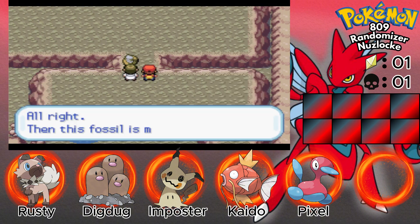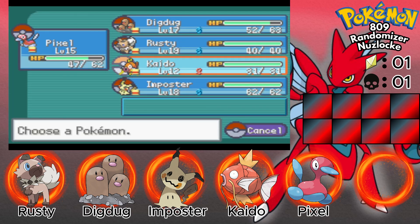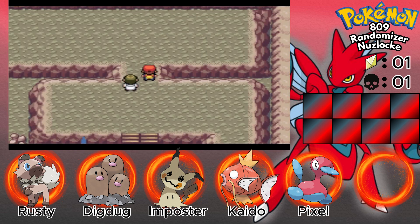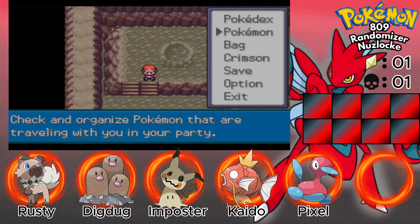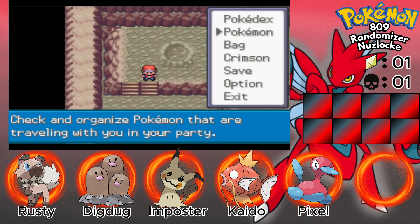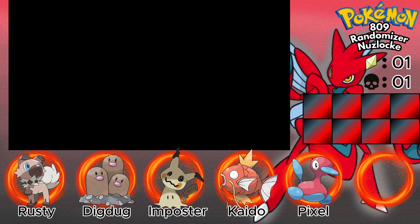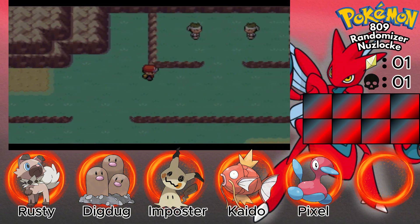I'll take the Helix Fossil — why not? Lord Helix himself. Question — are the fossils going to be randomized? Because the Magic Carp we got from the Pokemon set was not randomized and I had to release it, which is why I have Pixel. Let's go into Kaido and swap him out. Super Repel — nice.